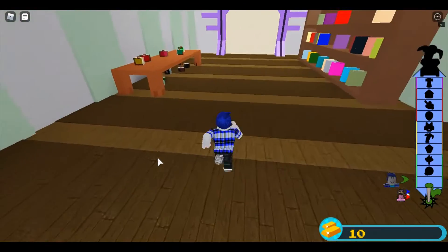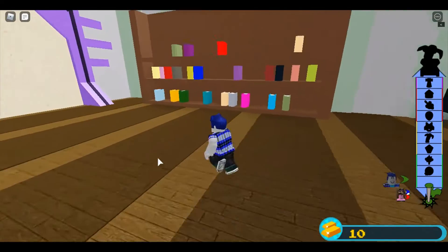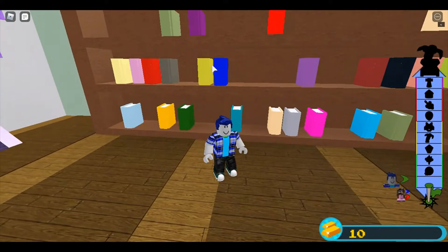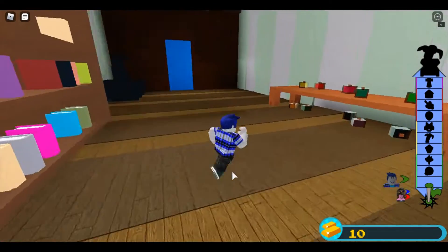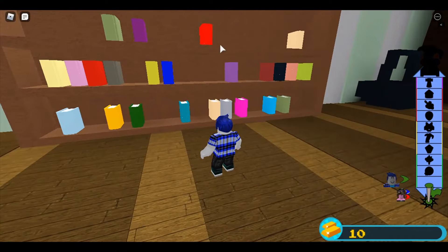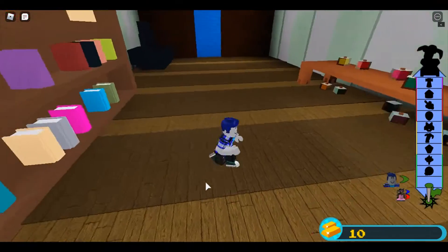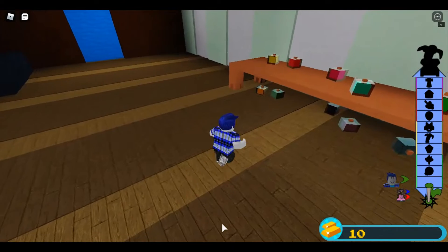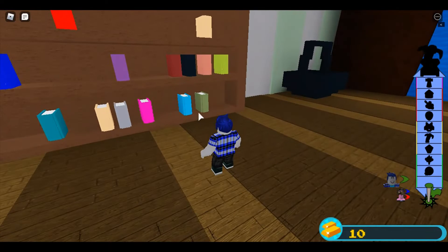Usually the door would be the door. This was already here before the RV Battles update. There's a certain code you got to type in. And with these books, it's yellow, red, and pink, cyan.